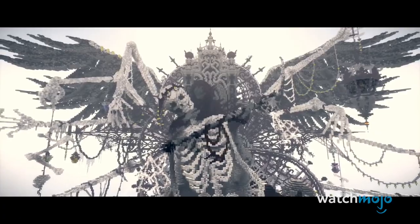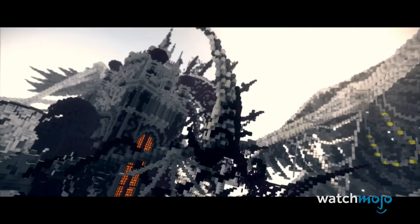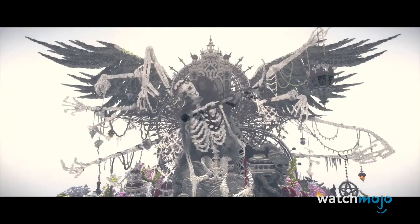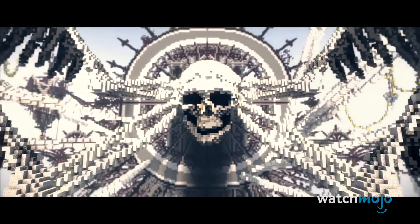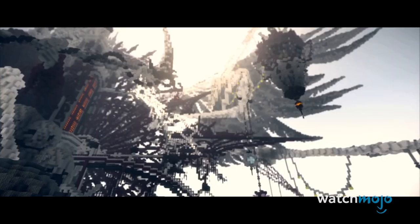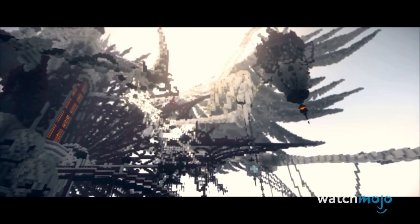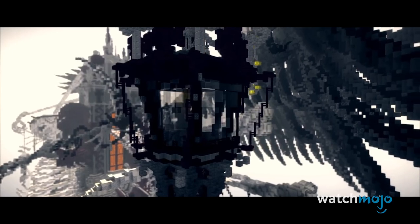Here, a large skeleton sits on a throne surrounded by flowers, bony arms, and a pair of majestic wings behind it. Honestly, this looks like it could serve as the cover of a heavy metal album, particularly for a band like Trivium or Avenged Sevenfold. The only thing it's missing is that loud and obnoxious parental advisory sticker.